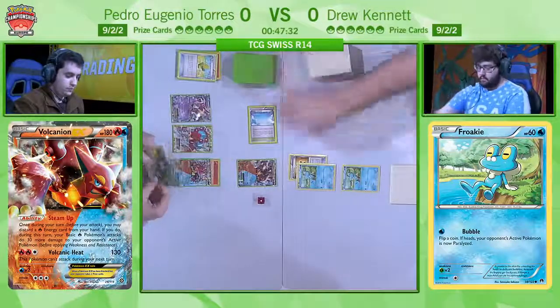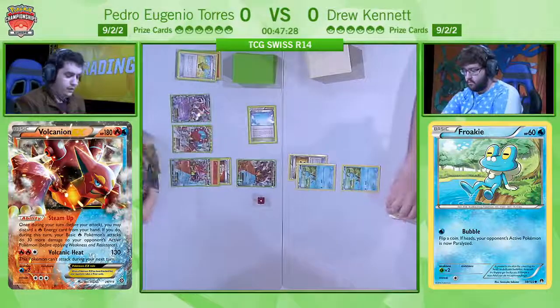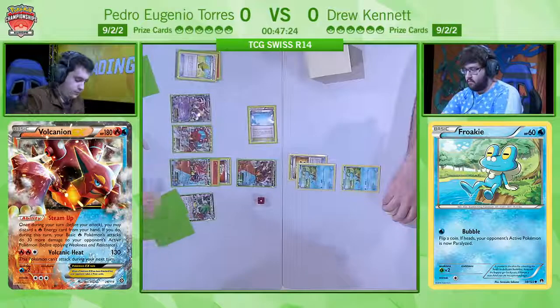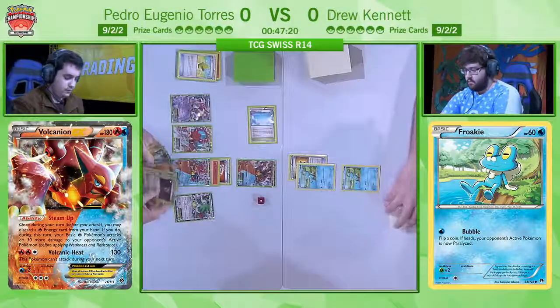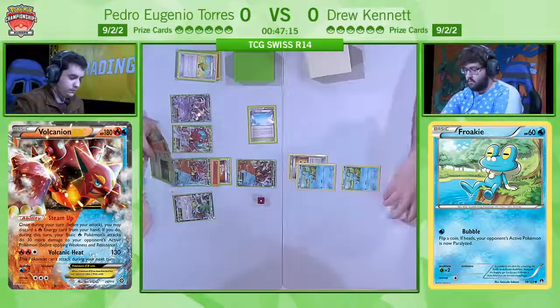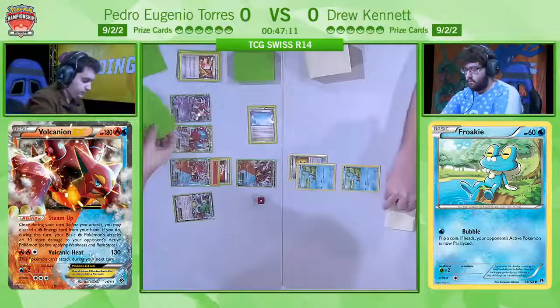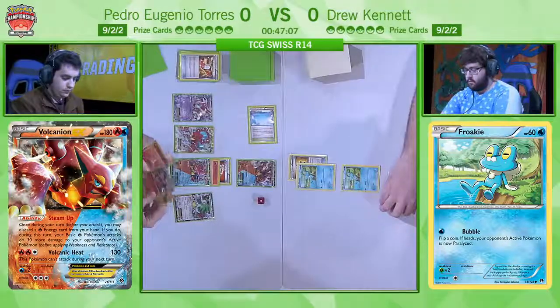He needs to get an attack off this turn — it needs to happen. He needs to start taking prizes as soon as he possibly can. Chances are good because he has been able to play enough cards to draw five with the Shaman, but is he going to see it? It doesn't look like he has. He hasn't got a Trainer's Mail, so obviously if he sees an Ultra Ball off of that, it would be able to find the Vulcanian he needs. He has got a couple of supporters he can throw away with Ultra Ball, so that would be a good time.